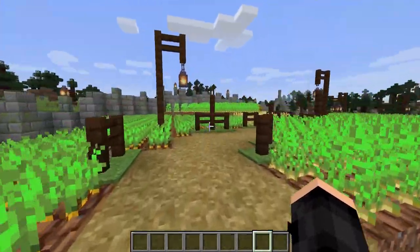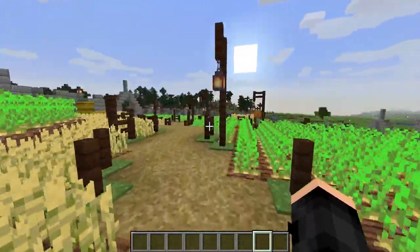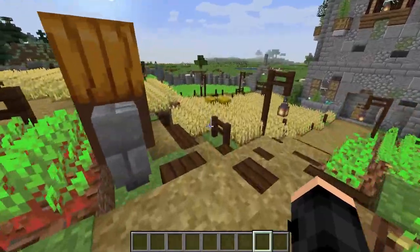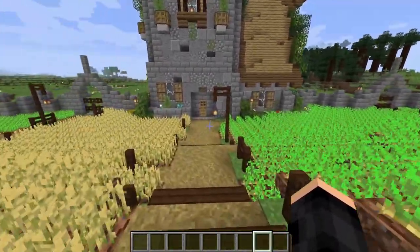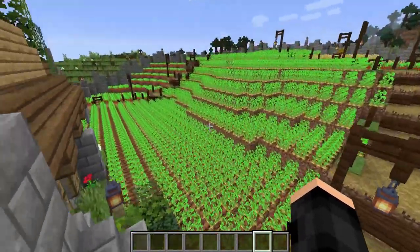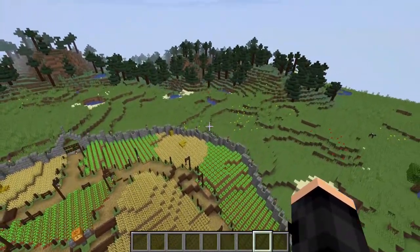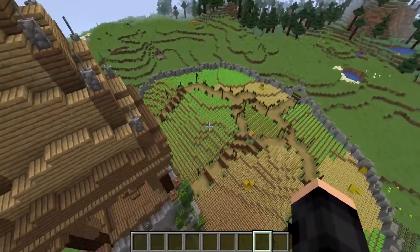That is it! We walk through here, close this gate, and we have this wonderful garden. You can go through the path that leads you through all the crops, nice lights everywhere, you know where to go, there's the nice little scarecrow, and then you go down into your house. This is awesome — hopefully you guys enjoyed, see you later, goodbye!